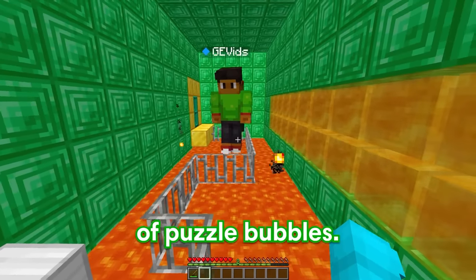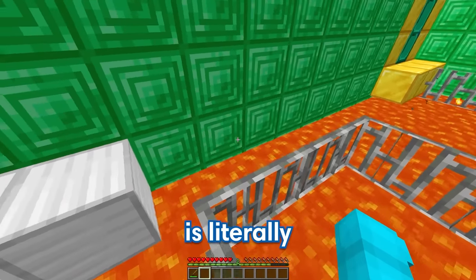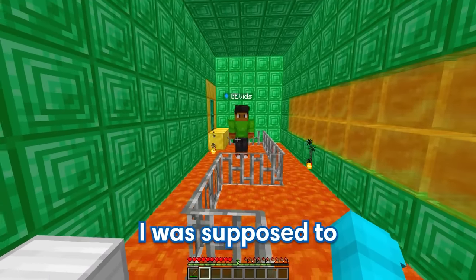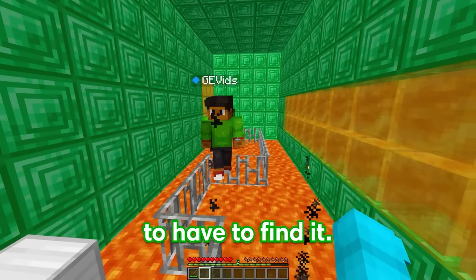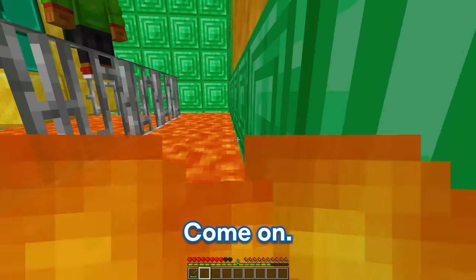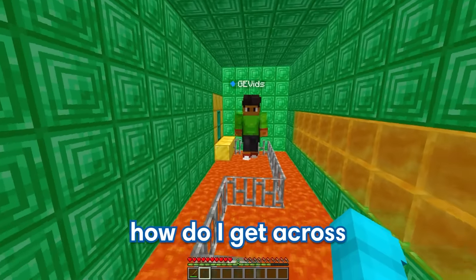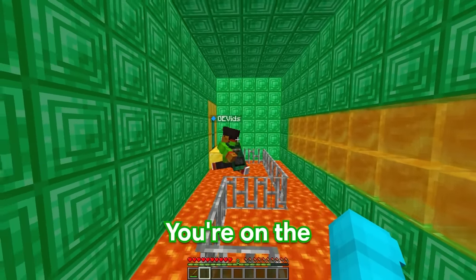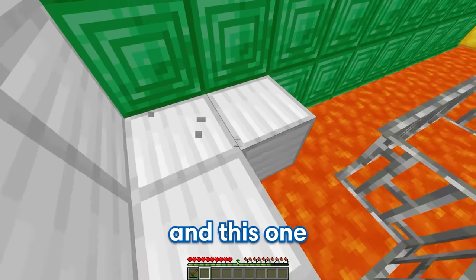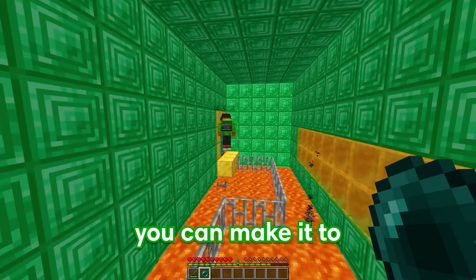Whoa, what is this? Welcome to my lava puzzle, Bubbles! If you want to make it to the next challenge, you're gonna have to find a way to get past all the lava! Well, GE, that isn't very hard because there's literally a pathway right over here! Wait, why did I just fall? You just fell because these are fake blocks! Then how in the world am I supposed to get across? Well, there's another way to get past this room, so you're gonna have to find it! There are some honey blocks over here — let me just try to stick on the wall like this! And wait, I just fell again! There's no way you just fell two times in a row! Detective Bubbles time — let me look around, and this one's sticking out a little bit! I'm gonna try right-clicking it — there's an enderpearl! Nice, you found it — now you can make it to the next section!